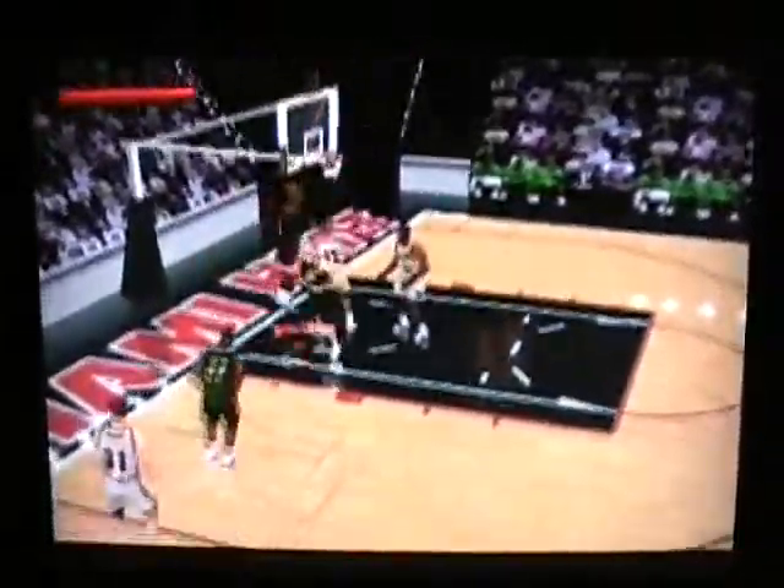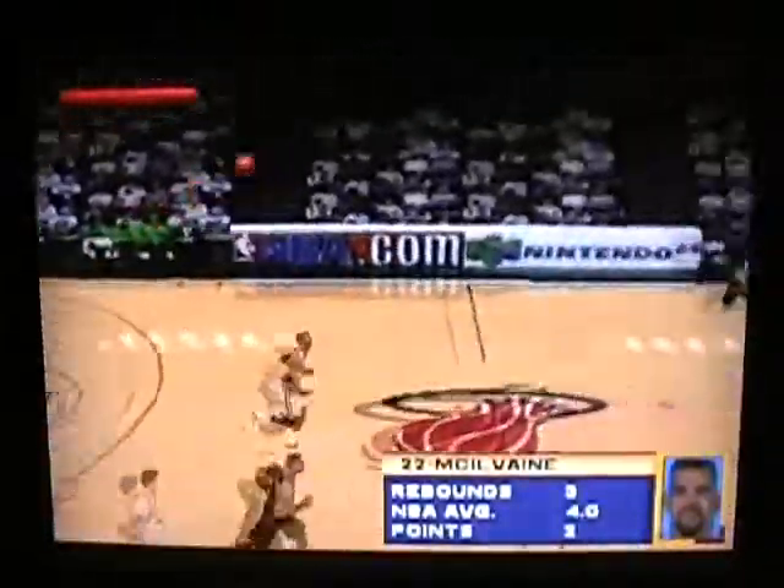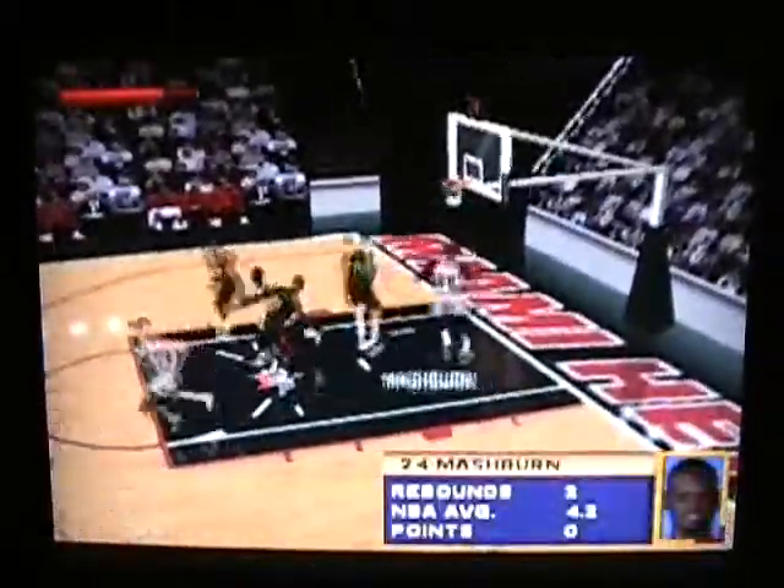It looks like you can do some kind of plays and things like that. Buckets! So if you see that indicator on the ground, it kind of shows you where the ball is going to go on those shots.